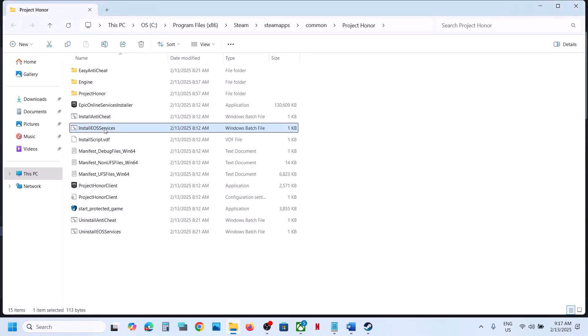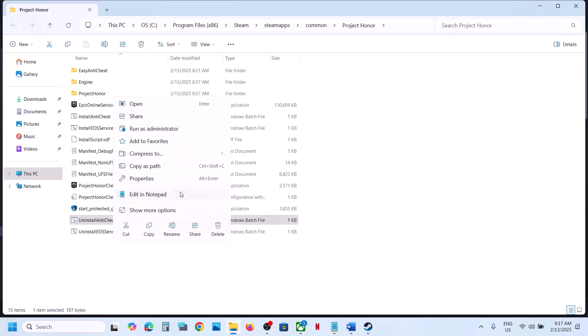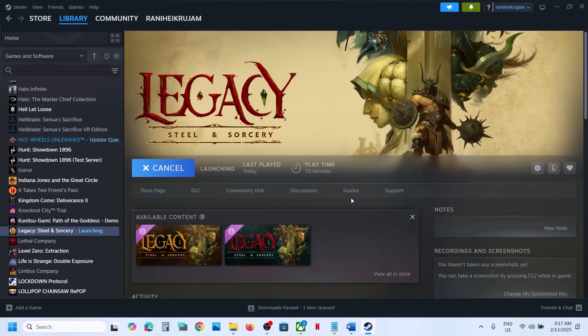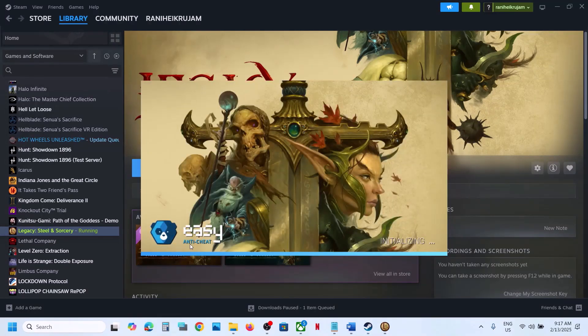Once done, make a right click on Install EOS Services and click Run as Administrator, click Yes, and then launch the game. If still not working, uninstall Anti-Cheat once again — make a right click, Run as Administrator, click Yes. Now launch the game and during the launch it will install Easy Anti-Cheat automatically. You can see it installing Easy Anti-Cheat — once installed, check if the game works.